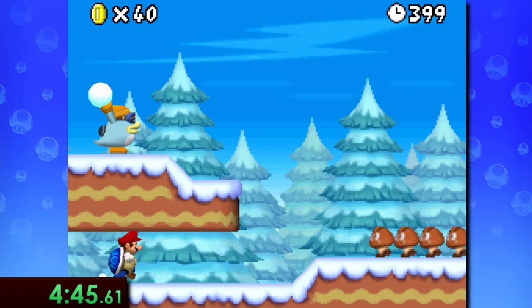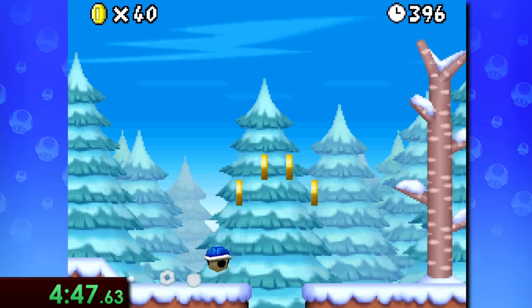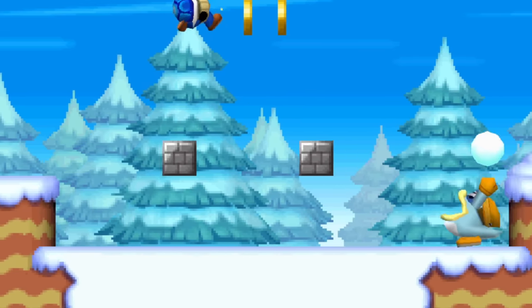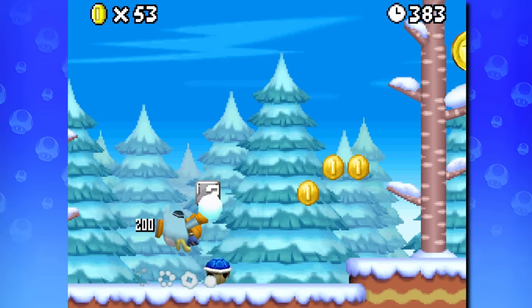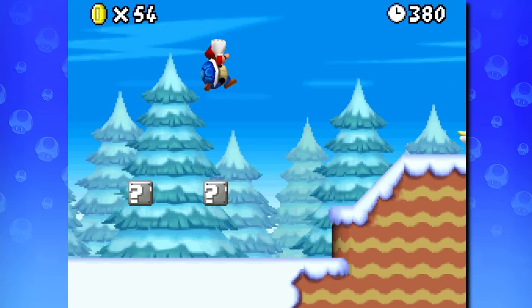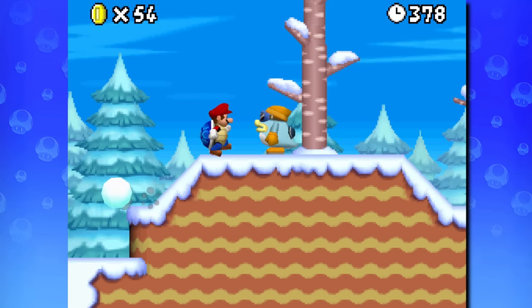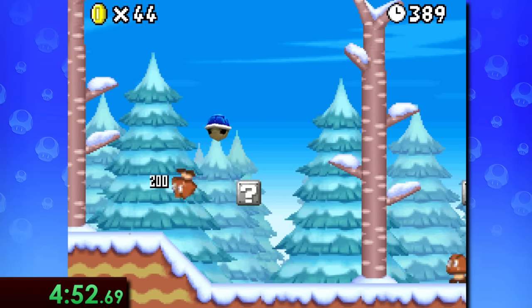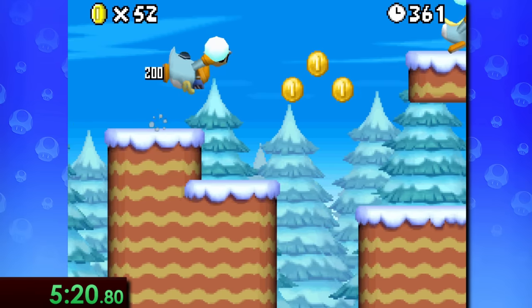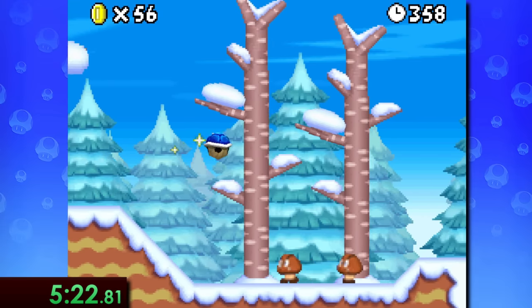5-1 is a bit tricky, as there are quite a few things that can mess you up and make you lose the blue shell, which is still super important. So although doing the shell exit jumps is certainly faster, and if you're good enough do them by all means, I'd recommend just staying in shell form for basically the entirety of the stage, as this will let you cut through enemies and the snow with ease.